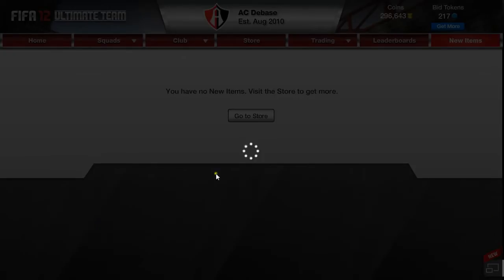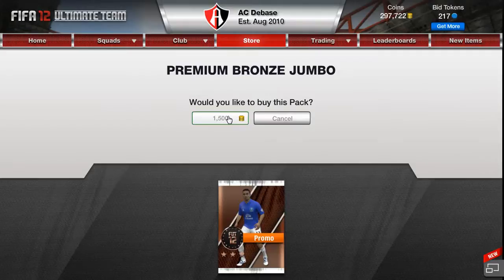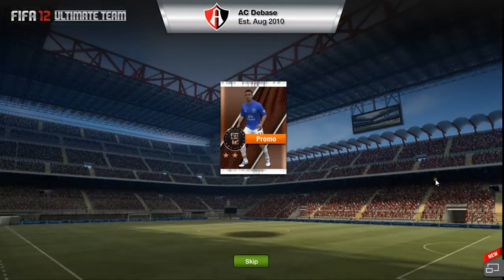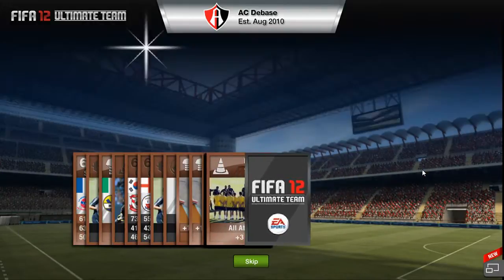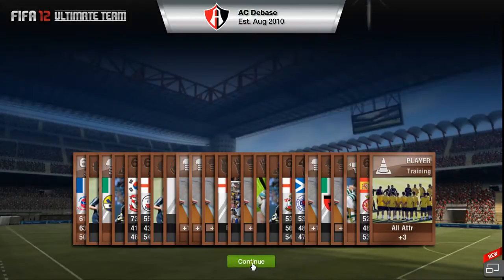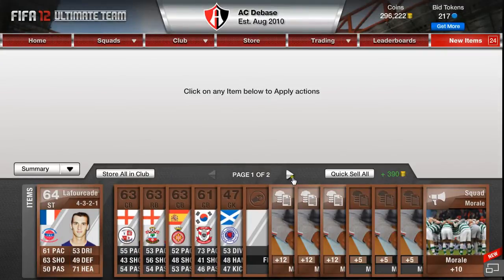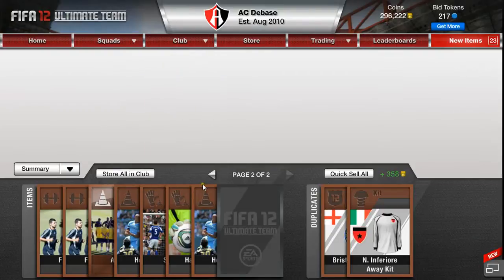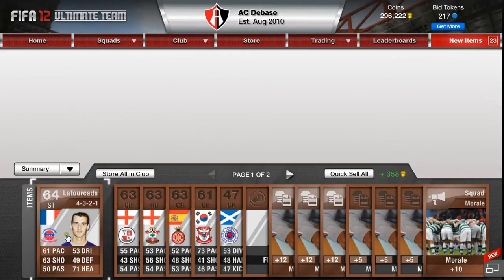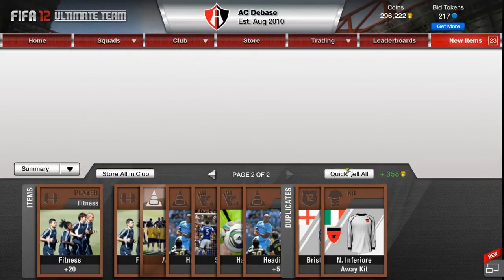We'll open up the last bronze and the last silver. Cahill, you scored over the weekend - come on, give me something good. Let it roll. Torres finally scored after what, 24 hours of not scoring? He bagged the double in the FA Cup, which was good to see. It's never good when someone's so devoid of confidence. He bagged two, which was good. Not really much in this pack - I'll just quick sell it all.